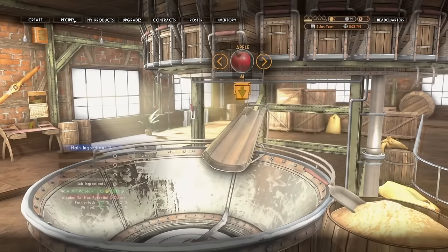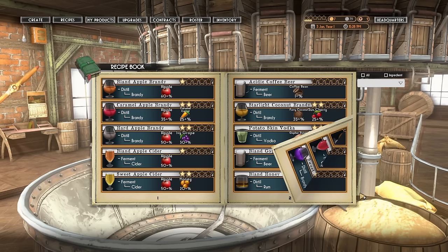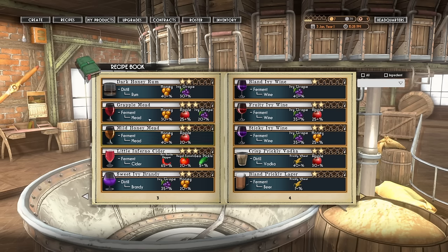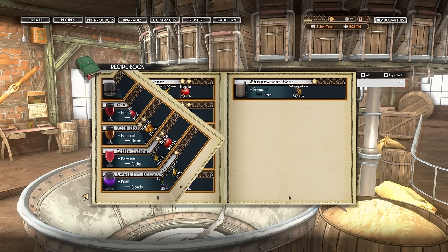We need honey mead. We've got brandy, cider, vodka, rum. Oh, look at this — grapple mead: honey, apple, and ivy grape! It's a good thing we got those grapes. Mild honey mead — and it's three stars as well. Yeah, we're definitely going with that one.